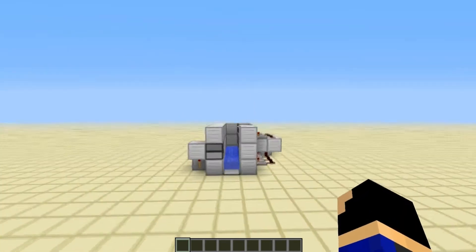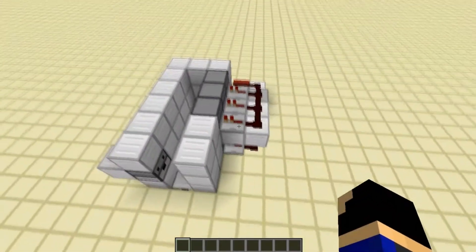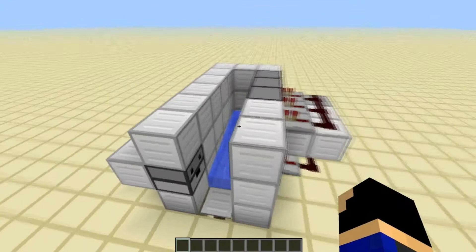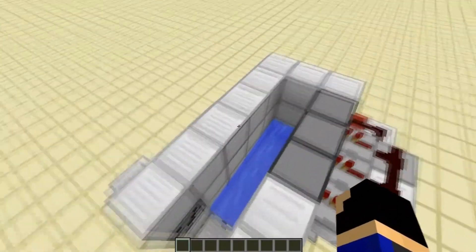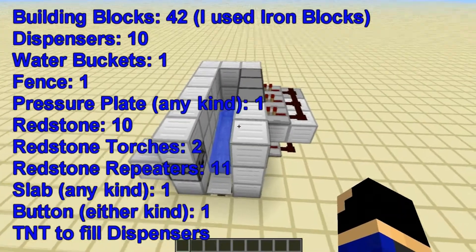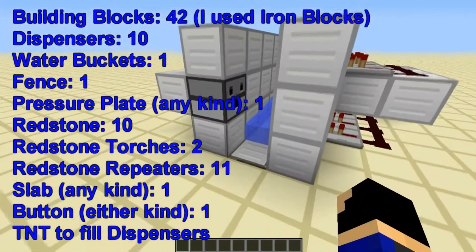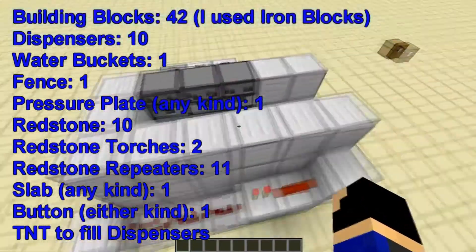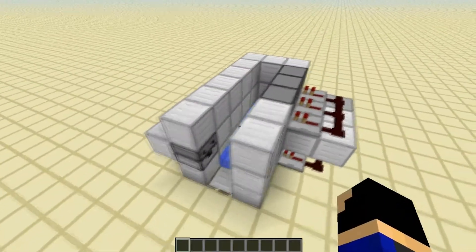This is the design. It's very compact, and I wouldn't say that it uses too much more resources than the old TNT cannon that only fires one. I have on the screen right now everything that you will need to make this if you're doing this in survival, just to have a material count and everything. This is the cannon, and I'm going to show you guys how to make it.